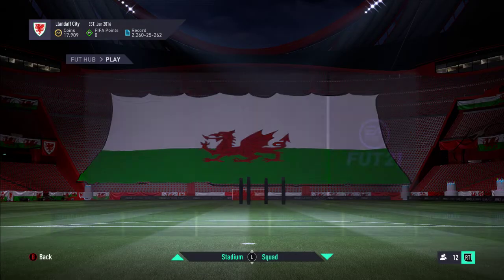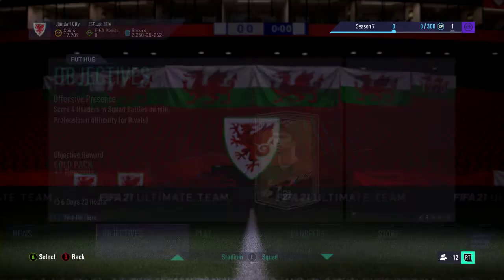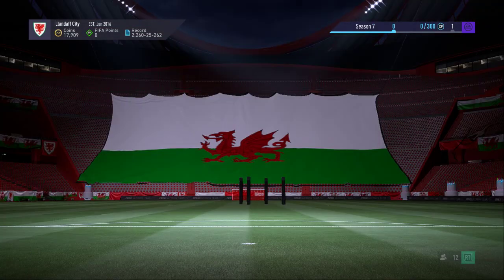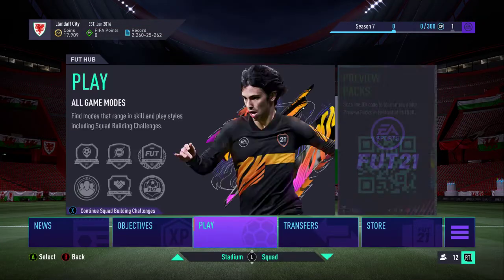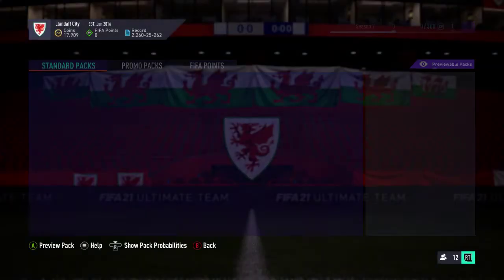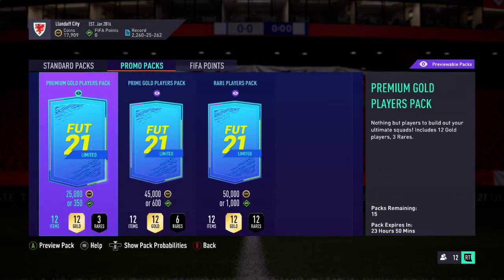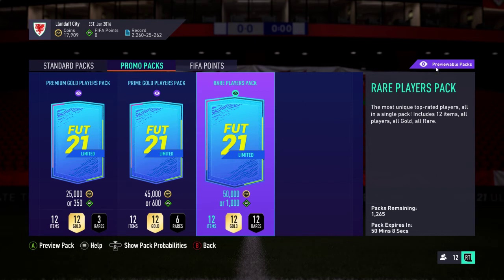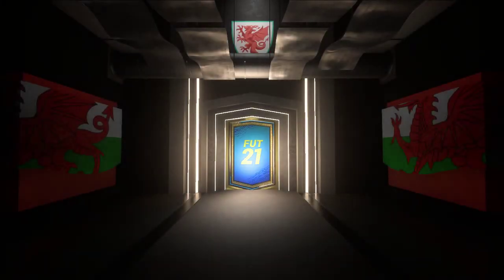So to recap: Grealish, Iniesta, Lucas Hernandez, new season, new team objectives — loads of content today. I should show you the pack preview feature. Go to the store, then promo packs, and you'll see a little eye icon above each pack. Click on a rare players pack and it shows you exactly what you would get if you bought it.